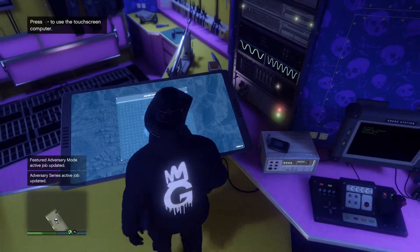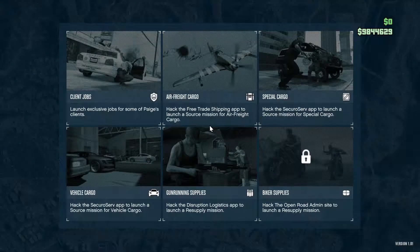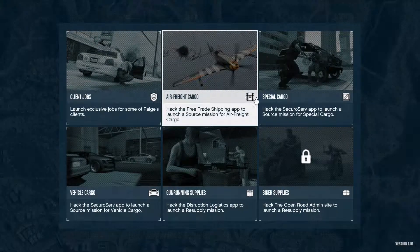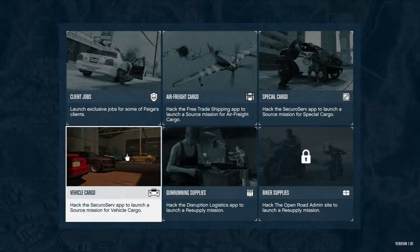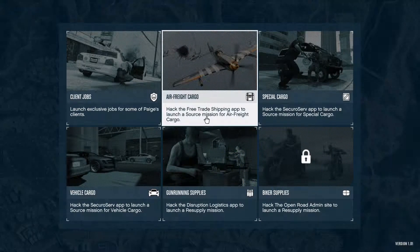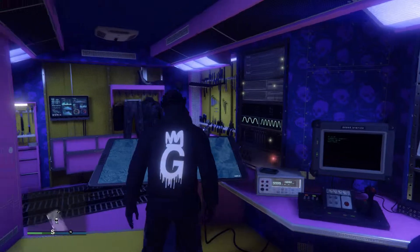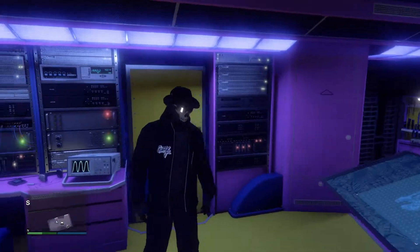So if you want to access stuff, I'm pretty sure you go to this thing over here, give a nice handprint, and obviously you can do client jobs, you can source stuff — air freight, special cargo, biker supplies, gun running, vehicle cargo. You can access all this without going back to your vehicle warehouse, back to your MOC, back to anything really. You won't have to go to your buildings at all — it's all on a mobile operation center. So it's absolutely brilliant.